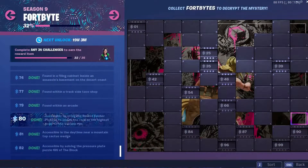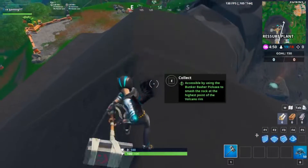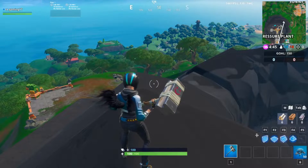The seventh fortbyte for this week is number 80 and is accessible by using the Bunker Basher pickaxe to smash the rock at the highest point of the volcano rim. You will need the Bunker Basher pickaxe for this one.